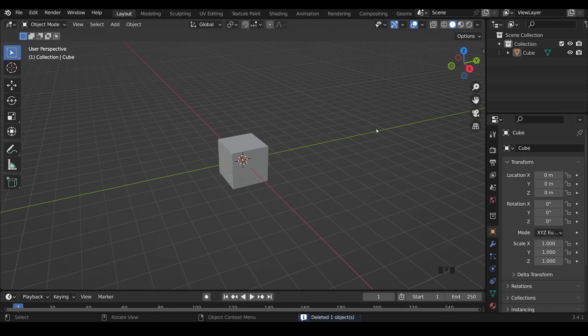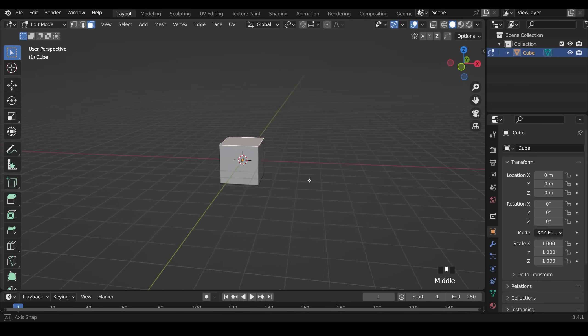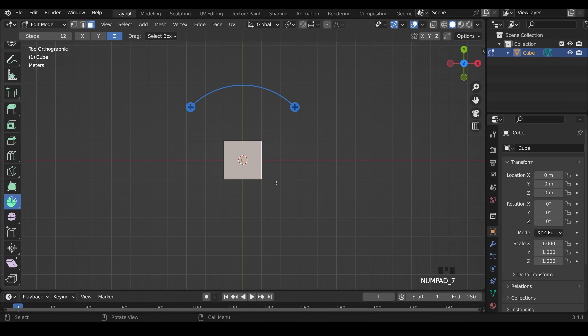The spin tool is really helpful for creating arches. Select the default cube, go into edit mode, go to face mode with 3 and choose the top face. To create an archway curving upward, the Y axis is the axis to curve around. Go to the spin tool and it defaults to Z — you can see that in top view. Change it to Y and go to front view with 1 — now it goes around the Y axis, which is what we want.